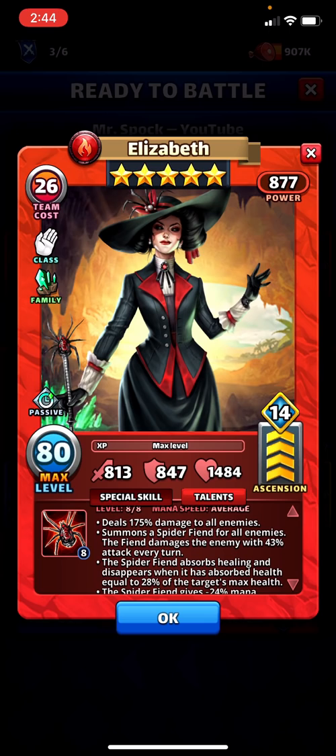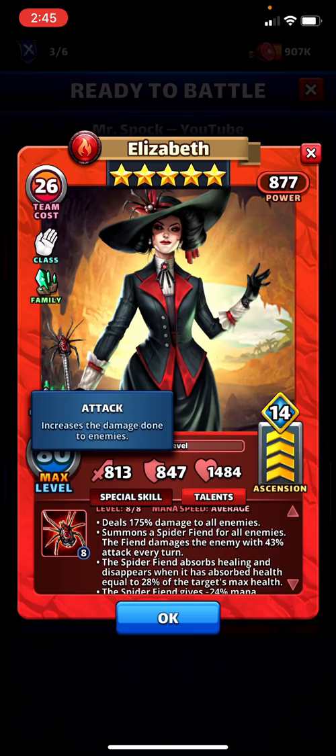It's like, oh, we haven't seen this combination before. She's average speed, 175 damage to all enemies, which is a decent amount with all the other stuff she has going on — which is summoning a spider fiend. They've chosen the name 'fiend' for a negative minion, one that has negative impacts. All the other minions we've seen so far do something you want or are just a protective shield — these are not that.